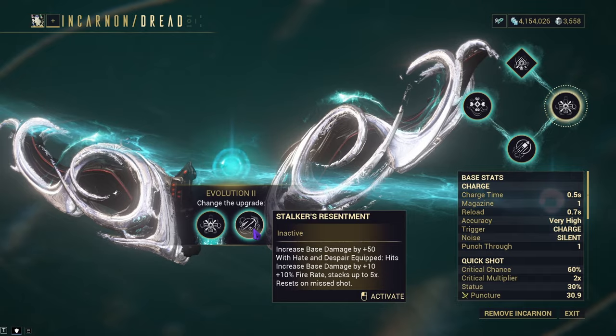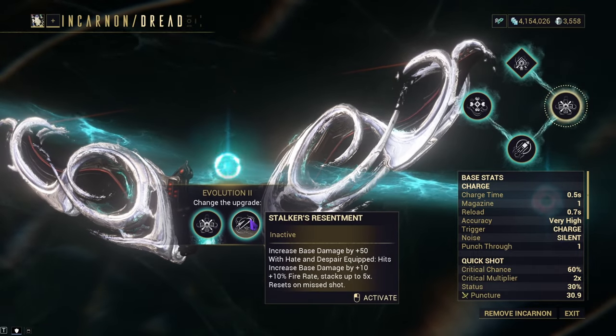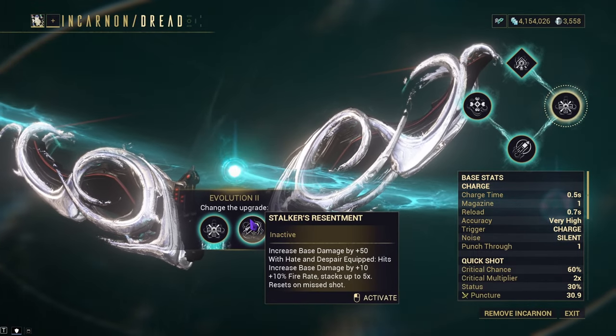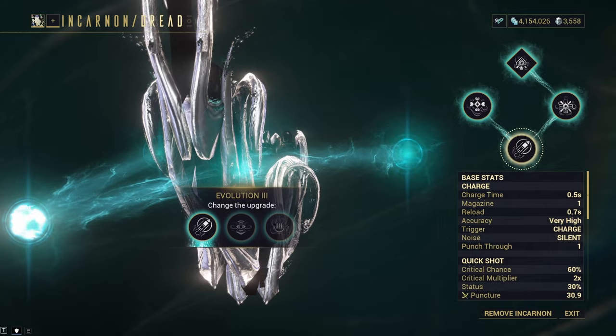So why use Hitman's Opportunity over Stalker's Resentment? When it comes to Stalker's Resentment, you'll more than likely be using split flights so you're going to miss a shot. And even without split flights, due to infinite body punch-through you're eventually just going to hit a wall and lose the buff anyway. So overall Hitman's Opportunity is just edging it out for me, but you can obviously use whichever one you prefer.